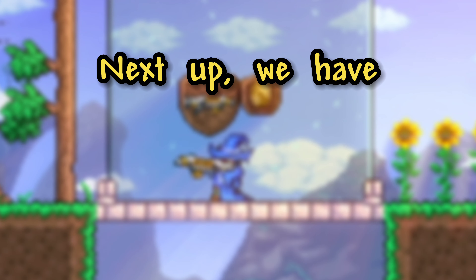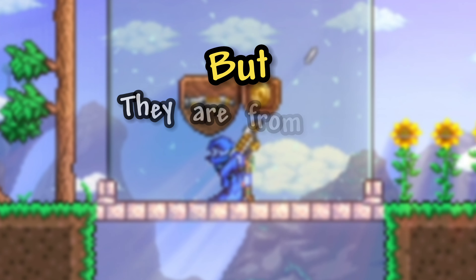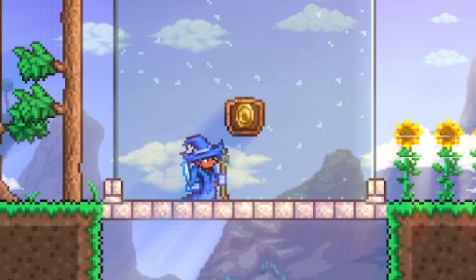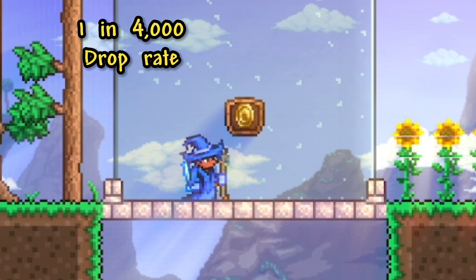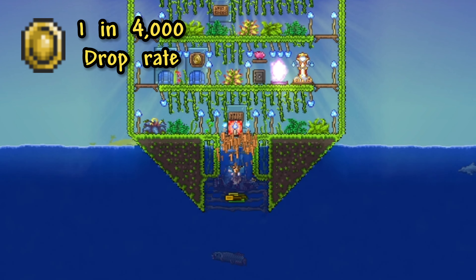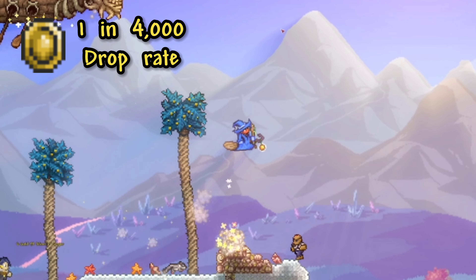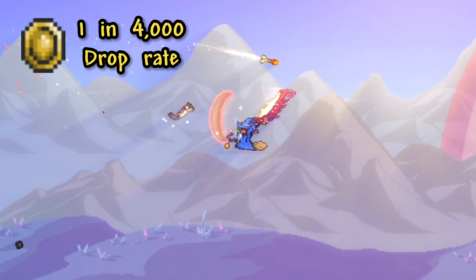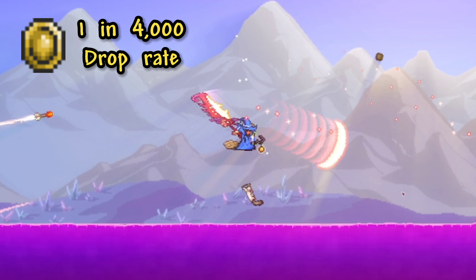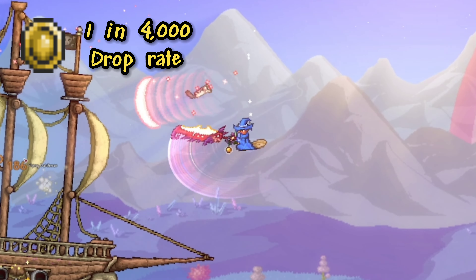Next up, we have two items with two different drop rates — one is double the other — but they're from the same event, so I decided to group them together. The first item has a drop rate of 1 in 4000, which is the Lucky Coin. This is an item that will drop from enemies in the Pirate Invasion and will make enemies drop coins when damaged, making it pretty useful. Just like other Pirate Invasion items, you're able to get better drop rates from specific pirate enemies, and with the Lucky Coin, you can get its drop rate down to 1 in 200 from the Flying Dutchman.